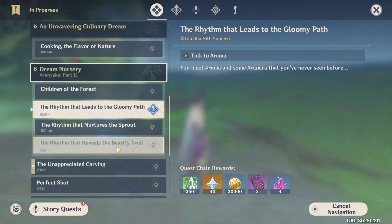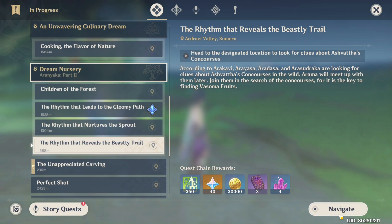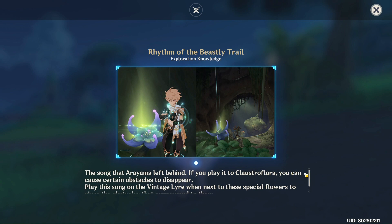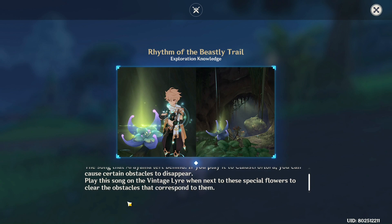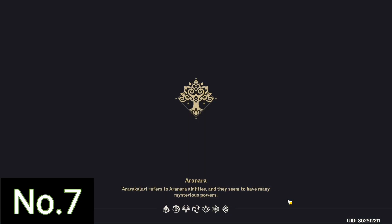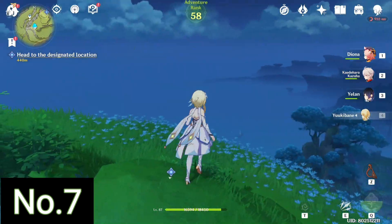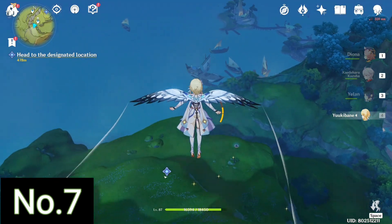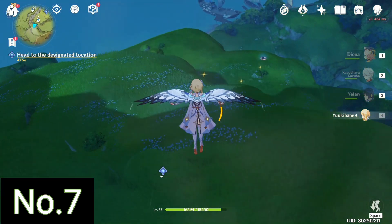Next you have to do the quest called 'The Rhythm That Reveals the Beastly Trail', which is part of a three-part quest from the Aranyaka world quest. The quest will help you unlock this rhythm at the very start, and once it's unlocked we can go get the other Dendroculus. You just teleport over here and go down to the bottom of the hill where you will find a green bubble which requires you to play the tune, and you can unlock that Dendroculus right there.